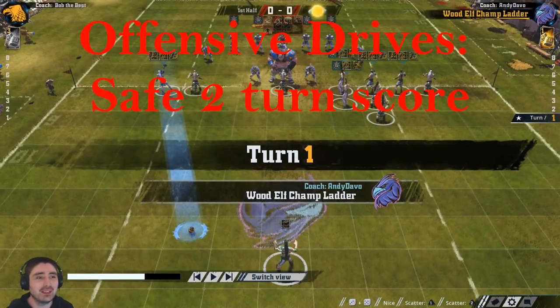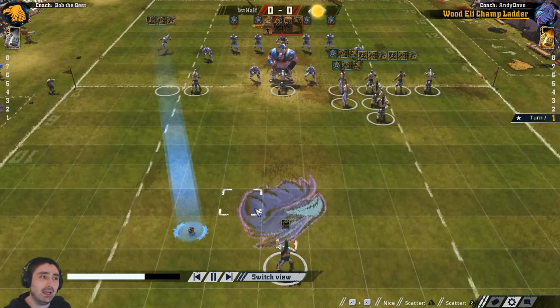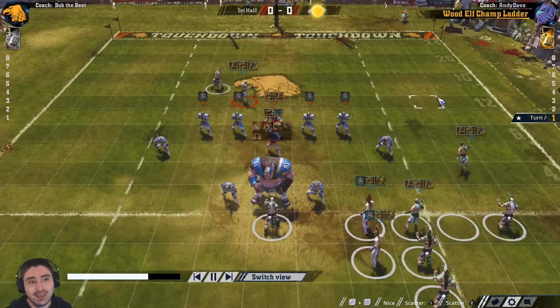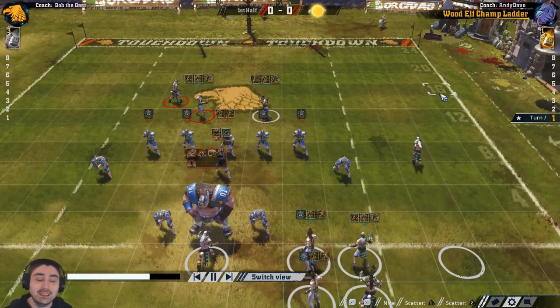The Wood Elves are looking to score a two-turn touchdown with relative safety, rolling as few dice as possible and making sure the ball is basically unsackable. This is a very good approach if you want to score late in the half or if you're feeling confident you can turn your opponent over. What we're trying to achieve strategy-wise is that the ball will be in scoring range next turn, and whoever carries it cannot then get directly blitzed.